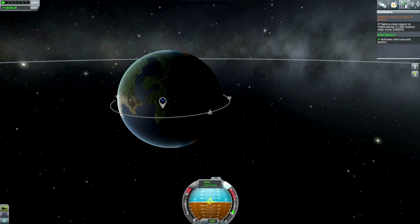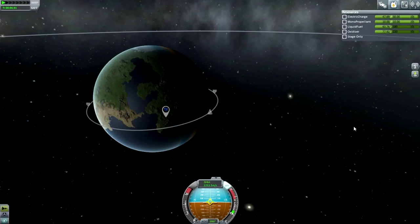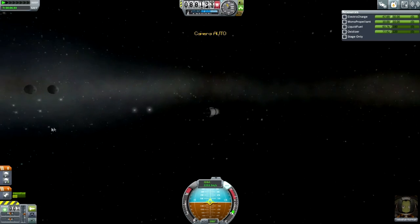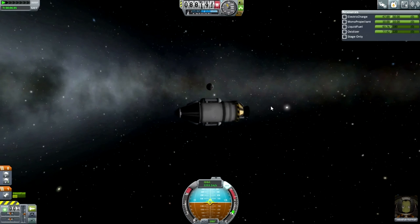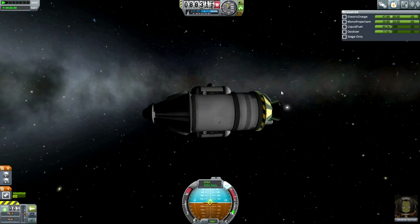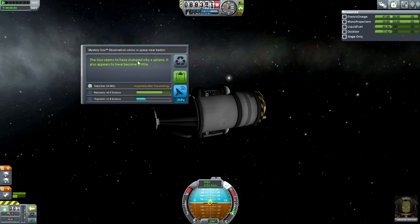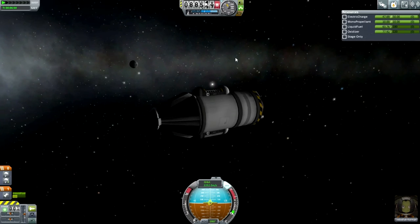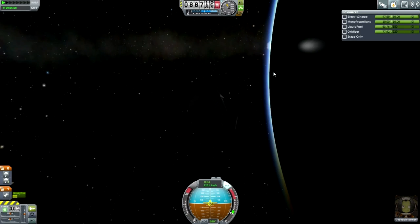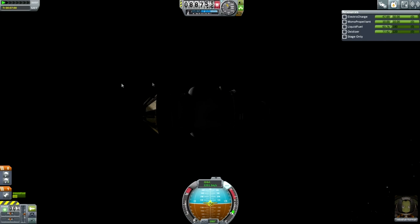Jebediah Kerman is the first Kerbal in this series to get into orbit. He can't EVA because we haven't unlocked that in the astronaut complex yet, but we can observe mystery goo and do a crew report. The goo seems to have clumped into a sphere and appears to have become brittle — very important data about the goo. We've already done a crew report from getting into space previously.